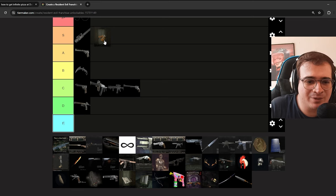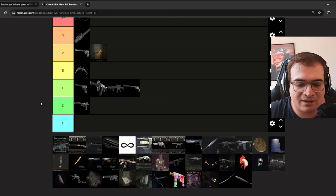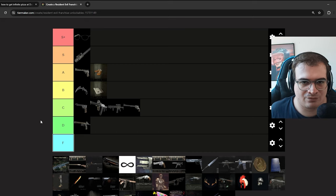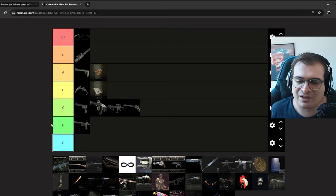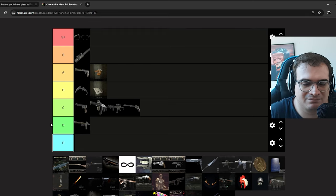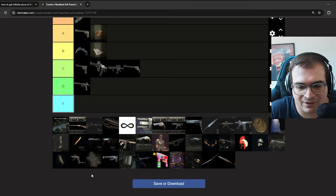The running shoes in RE7 allow you to run faster. They're not mind-blowing but they're just nice to have, so I'm putting them on the same level as the Infinite Stake. The manual allows you to take less damage or deal more damage — it takes up inventory space though, so it's not that great. I personally don't like making the game easier in terms of damage taken, but it's good if you're trying to breeze through or doing an infinite weapon run. I'm putting it on B — it's not something I'd prioritize.